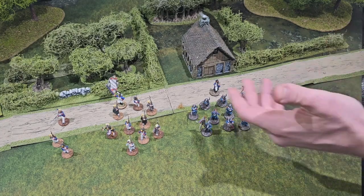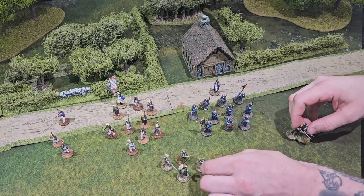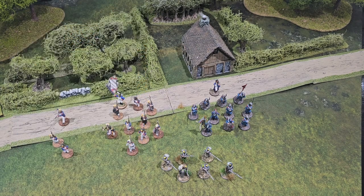Another common unit type in Napoleonics is this skirmish unit of Voltigeurs, which has a starting strength of six models, again with one wound per base. Some unit types have special rules or special orders they can take, and those will appear in either the core rules or the genre supplement.